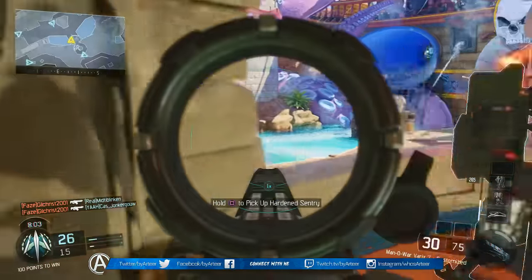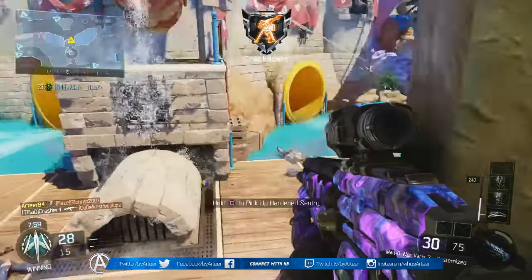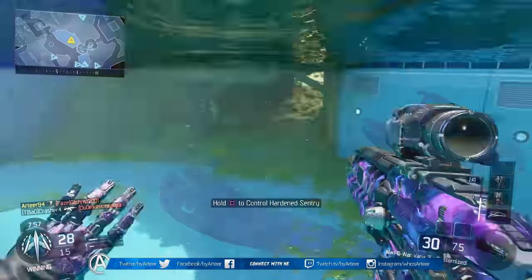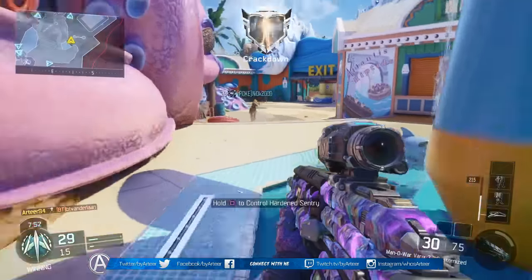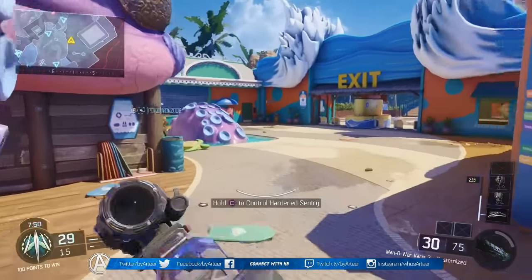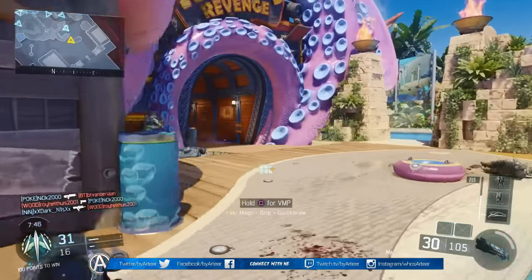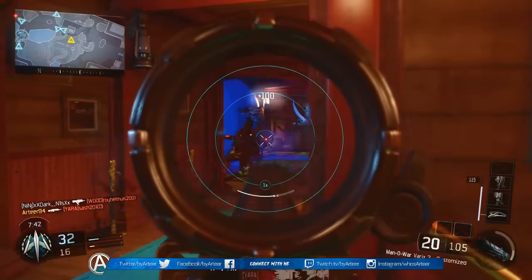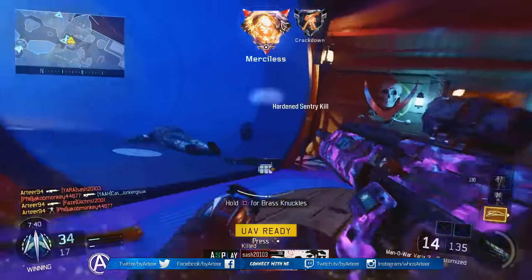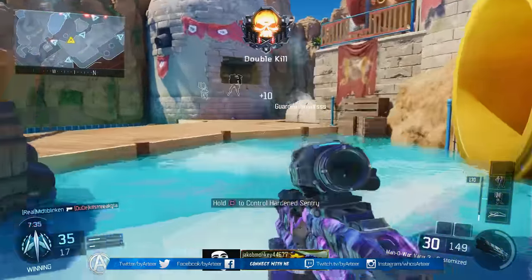Next up we have Rapid Fire. It's simply going to increase your fire rate by a little bit — if I'm not mistaken it's either six or nine percent on assault rifles. It's not a huge difference, but it makes this weapon more deadly at close range because by default you're going to struggle to keep up with weapons like the KN-44, the HVK, the FFAR, and so forth. This basically evens out the playing field, especially since this weapon deals more damage.